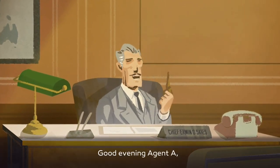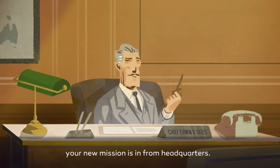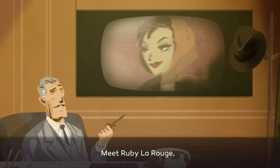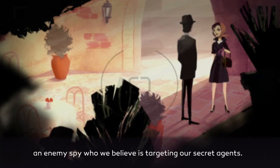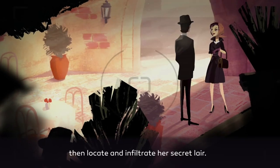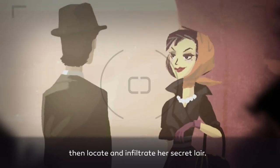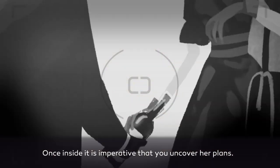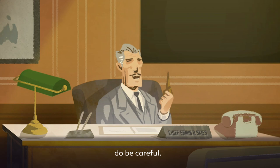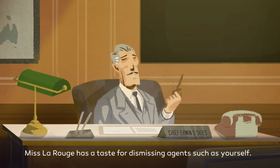Good evening Agent A, your new mission is in from Headquarters. Meet Ruby LaRouge, an enemy spy who we believe is targeting our secret agents. We need you to follow Ruby, then locate and infiltrate the secret lair. Once inside, it is imperative that you uncover her plans. Oh, and Agent, do be careful — Miss LaRouge has a taste for dismissing agents such as yourself.